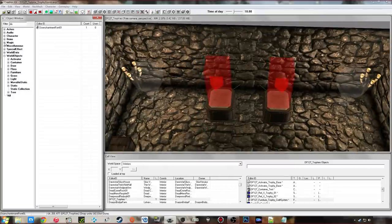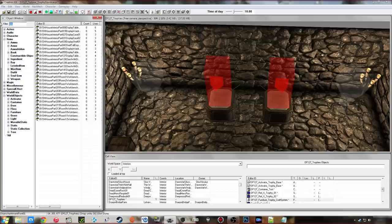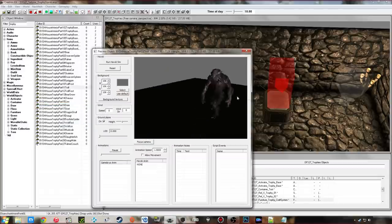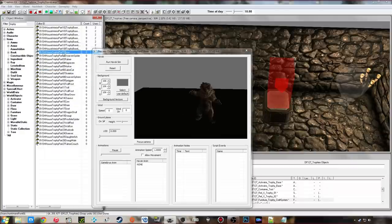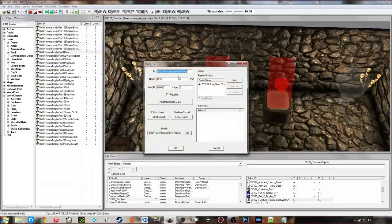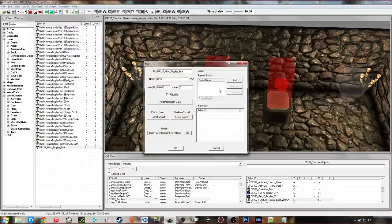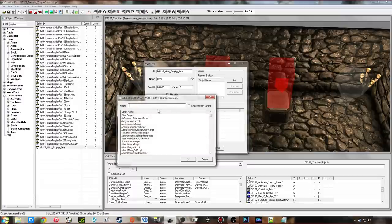Now I'm going to create my very first trophy item. I'll go into Items, Misc and use the ones from the Hearthfire DLC. Type in 'trophy' and find the bear — that's what I'm going to use. Any errors you get are usually just from the DLC itself, nothing you've done wrong. I'll double-click on the bear, give it a unique ID, click OK, and create a new form — that's very important, you don't want to edit the existing one. Go back into it, remove the existing script, and then we're going to add our very own script.